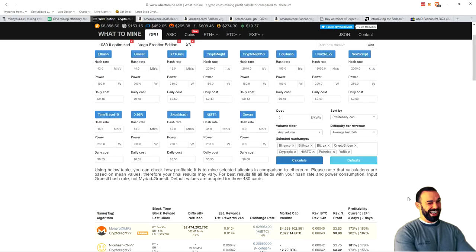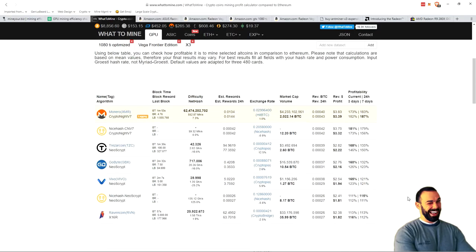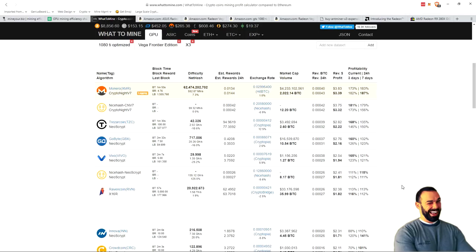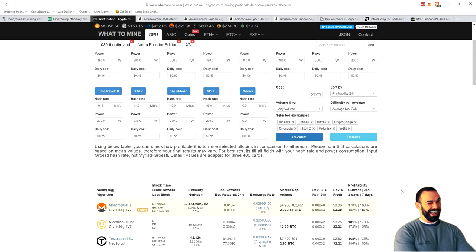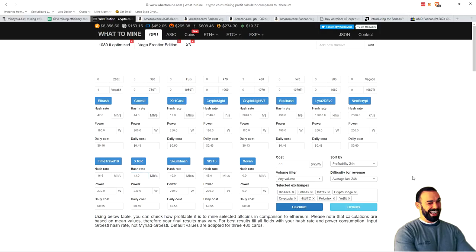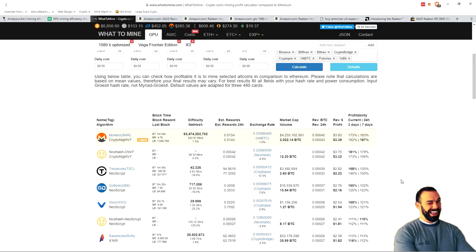I saw the Vega Frontier Edition as being a really good, well-kept secret, but nothing could have prepared me for just how good it would be in the face of algorithm changes, hard forks, and proof of work being thrown into disarray by all the different kinds of algorithms out there. Ravencoin performance has yet to be fully determined on the Vega Frontier Edition — if you have numbers for it, go ahead and leave a comment below. We'd love to see your Ravencoin numbers if you're mining on it. Do you have better info on power consumption for a given algorithm on the Vega Frontier Edition? We'd love to give an update in a future video. Monero's back — welcome back, back in the game.